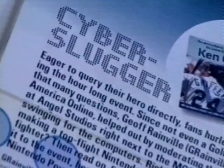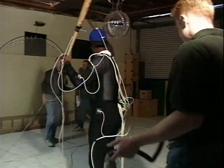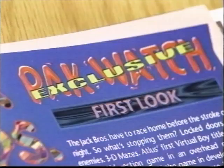Some of the other things in the magazine that really grab people's eyes are the in-depth interviews, like going down to Angel Studios and seeing Ken Griffey. It's intense — cutting edge. Packwatch, upcoming stuff, insider info, stuff in development. Player's Pulse gives a chance for the readers to speak out. Whether it's good or bad, we print it. It's a hot mag. You've got to subscribe.